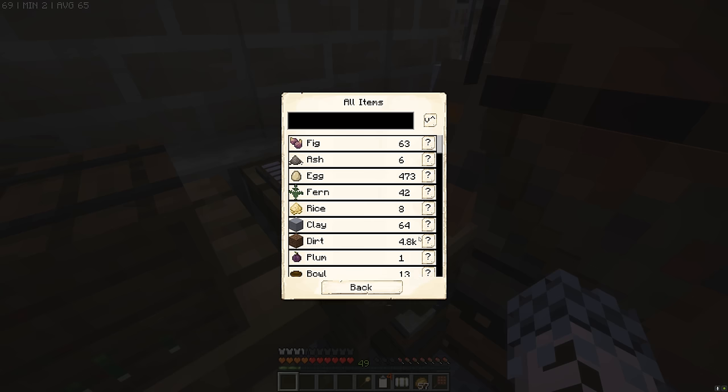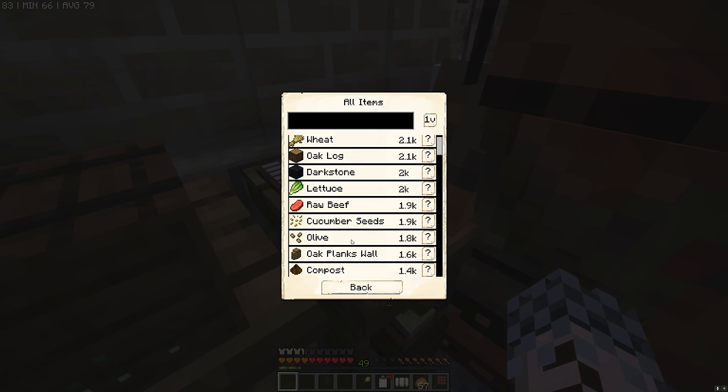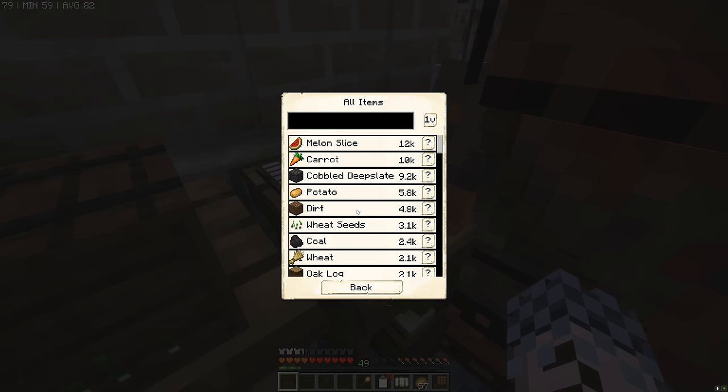Let's take a look inside the warehouse block and find out what our numbers are looking like, sorted by quantity. Holy smokes — we've got 12,000 melons, 10,000 carrots, 9,000 cobble deep slate and 6,000 potatoes. The dirt will come in handy and the wheat seeds — 3,000 isn't too bad. Lots of coal, that's ideal. There's lots of dark stone in here, and 2k raw beef. So we've got too many animal products as well.